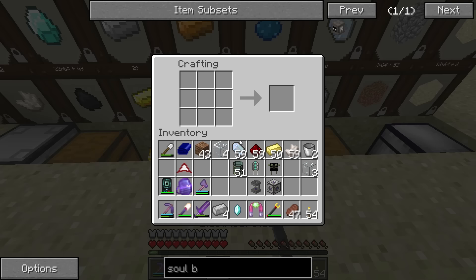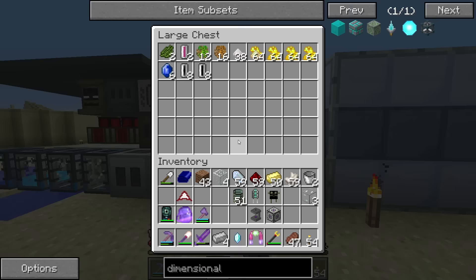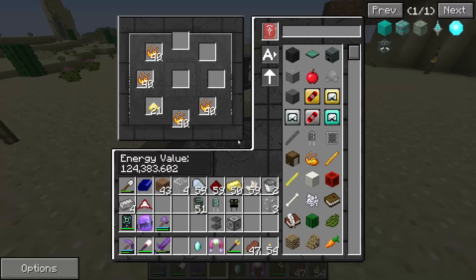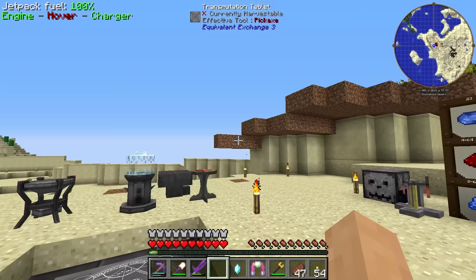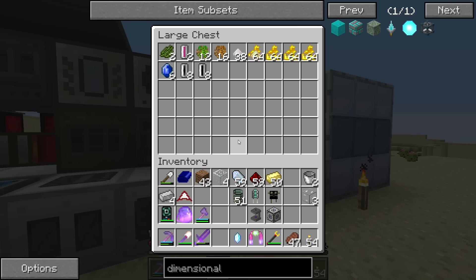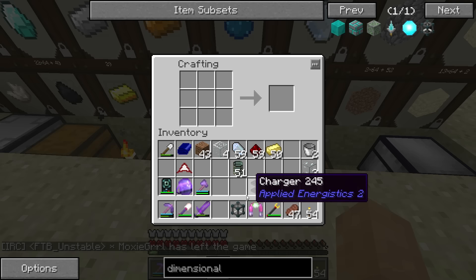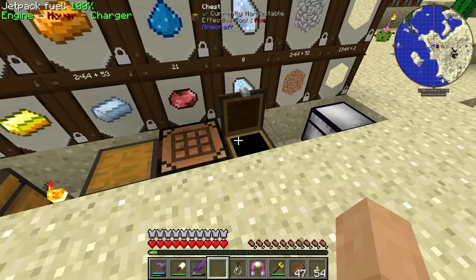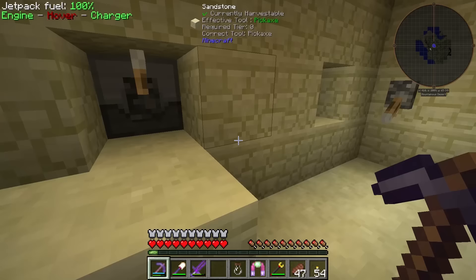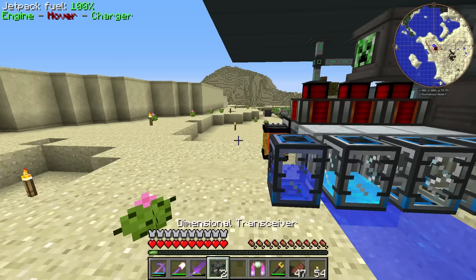I believe we need another four ender crystals. Do we have enough to make the dimensional transceiver? I think we do - actually, we need a couple pieces of fused quartz. Easily done - we can get this made up pretty quickly. So we'll get ourselves our first dimensional transceiver. But we need another one for this whole thing to work, so I'm just going to run down and get all the things we need, and now we have the two.